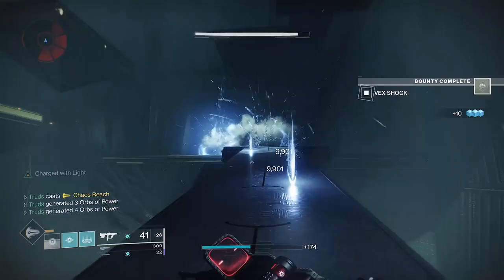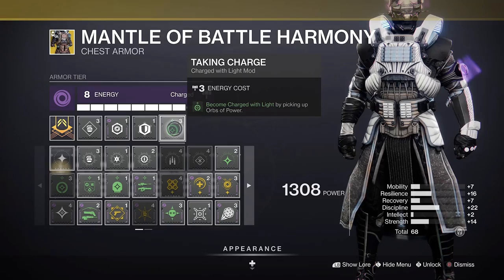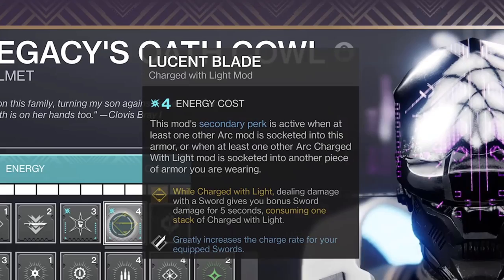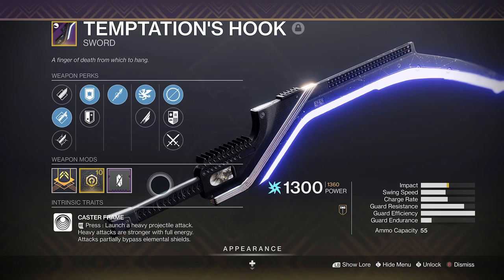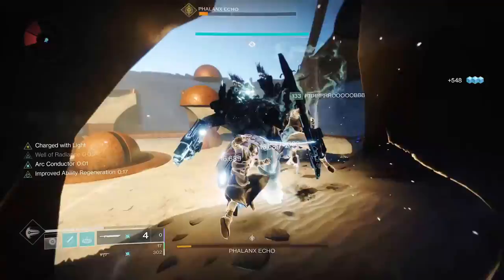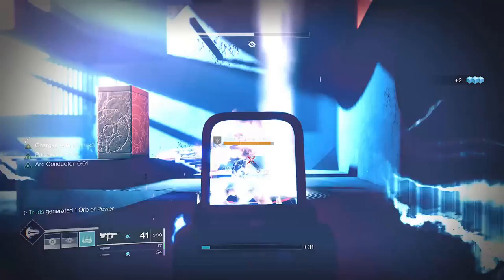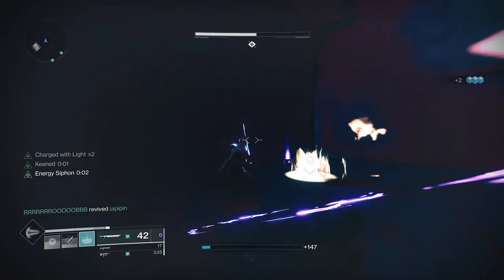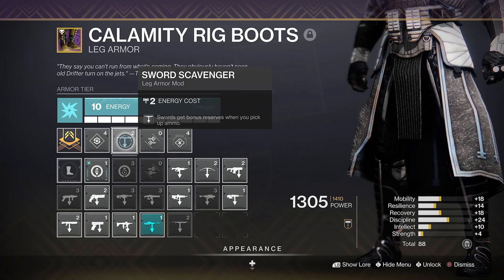Orbs of power grant super energy, and with Taking Charge you'll become Charged with Light very easily. We want to become Charged with Light so we can use the Lucent Blade mod, which grants a further buff to swords for 5 seconds as well as increasing the sword recharge rate, allowing you to use their heavy attacks more often. The absolute best sword here is Temptation's Hook, especially one with Vorpal Weapon. This arc sword is deadly and with either Absorption Cells or Lucent Blade active it'll shred through yellow bar enemies and do huge damage to bosses. You definitely want to make use of its caster frame heavy projectile attack. Sword Ammo Finder and Scavenger mods are a must due to the high ammo consumption rate from the heavy attack.